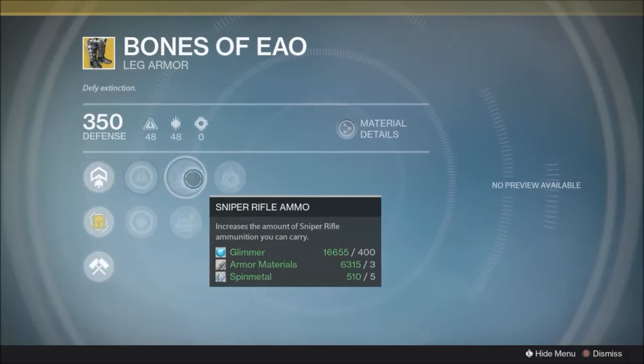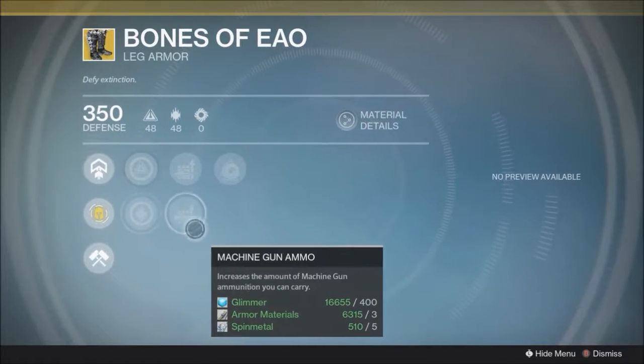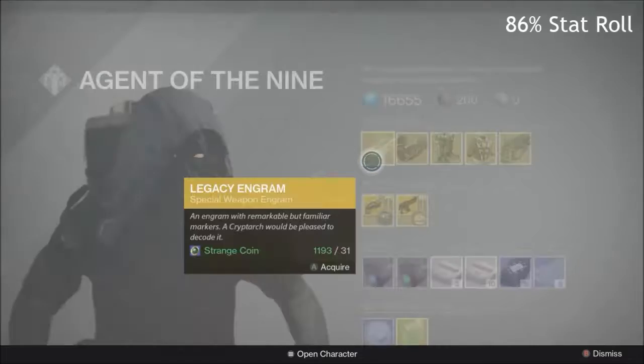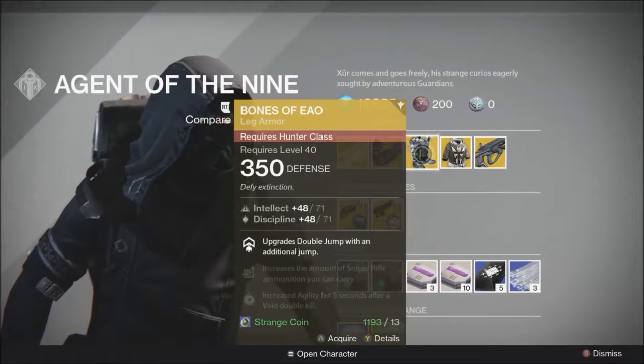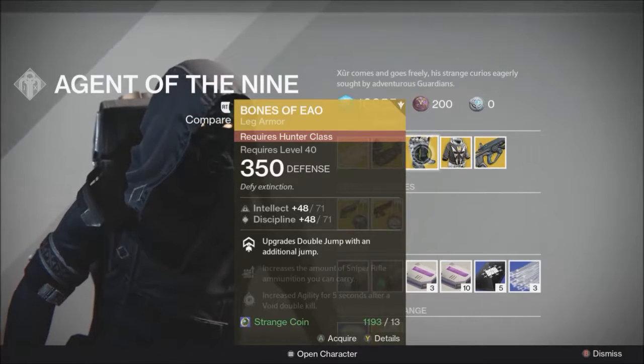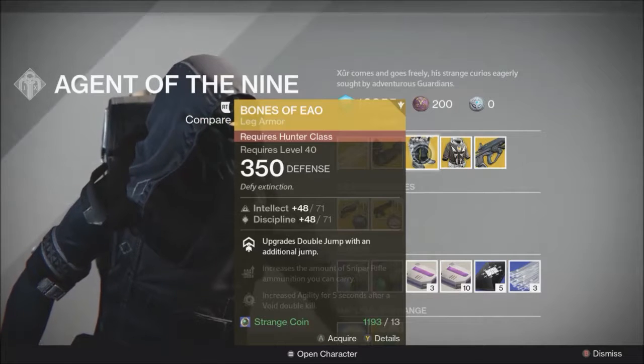Intellect and Discipline here for you, Sniper Ammo and Machine Gun Ammo, as well as Void Double Down. Decent pair of boots. These are an 86% stat roll, however, so I don't recommend them for your build — they are very bad in terms of stats, but you can always re-roll them. Max on boots is 79/79 I believe, so look out for that. These are 71/71, which is why they are bad.